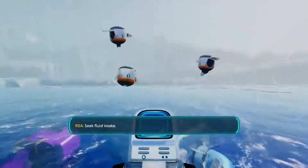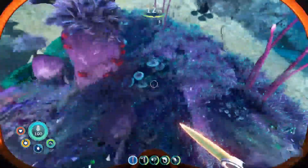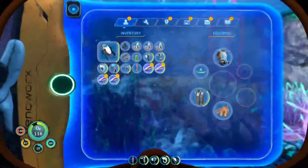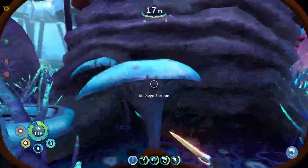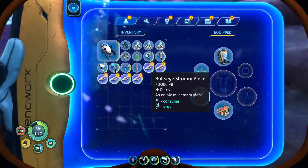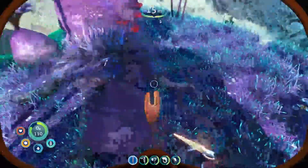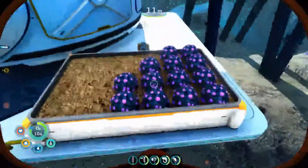Also, if you didn't know, the bullseye mushrooms — I'm pretty sure that's what they're called — can actually give you food if you use your knife. It only gives a little bit, but it gets your vital signs stabilizing. There's a bunch of them, so it's easy to get that up.